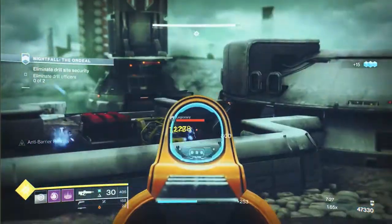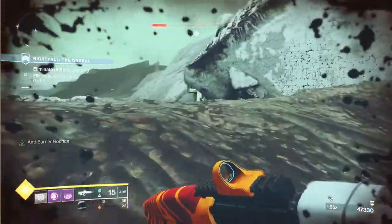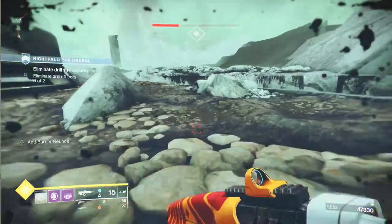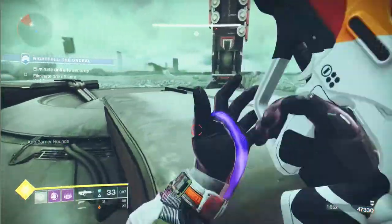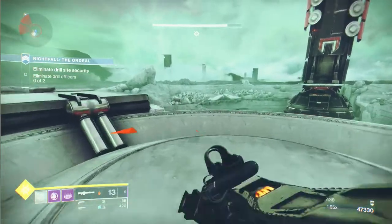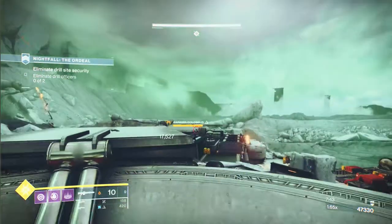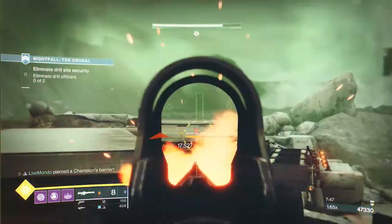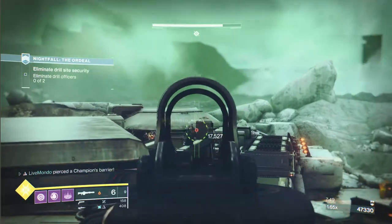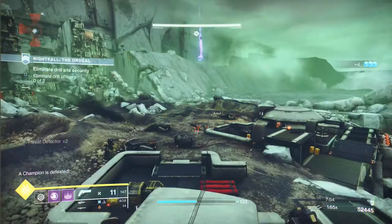There's a barrier champion in the center. There are still ads dotted about but the barrier champion has got me in his sight, so I'm going to head over to the right and take the barrier from where I normally take him — on top of this building. I've got a little bit of cover here. A couple of shots on the barrier, switch straight to your pulse to break his shield, then finish him. It's really simple to take him from here. Then I'll put another grenade over on top of those ads.